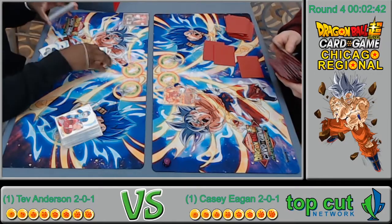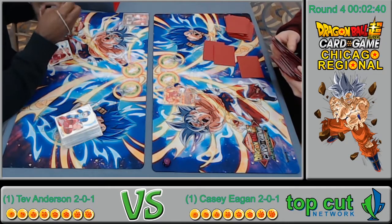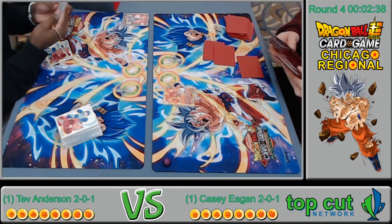Tev chose the correct line swinging with the leader first when Casey didn't have enough to stop it — kind of sad but now it's a tie going into game three. It's a tie — Dragon Ball rules! Maybe 2-0-2 can still top — 2-0-2 can definitely top if they don't drop any more games.